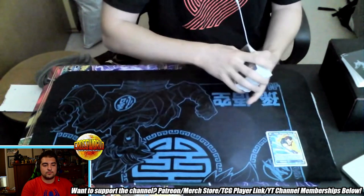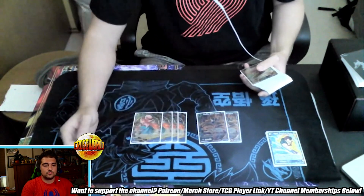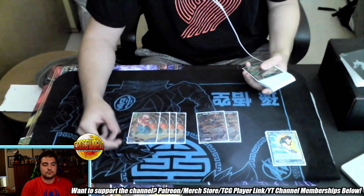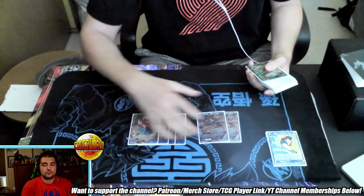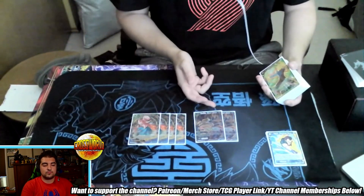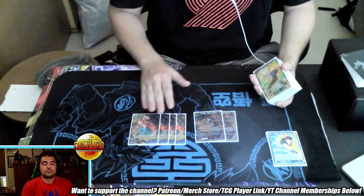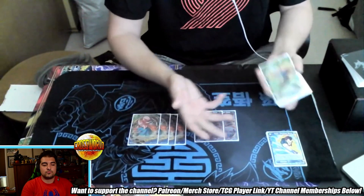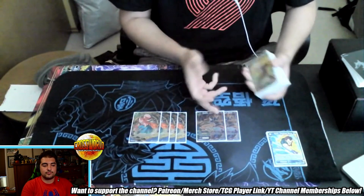Going into our unison lineup, I run four Boo unisons and two Raditz Giant Force. Boo is a given in SS3 — the main upside of this leader is you get to ramp and play Boo unison earlier than any other blue deck. It's the best unison in the game, so playing it early gives you a huge advantage. I also play two Raditz Giant Force because you really want to see a unison early game.